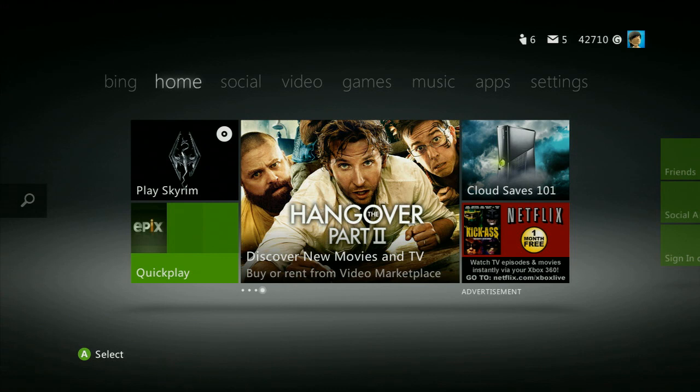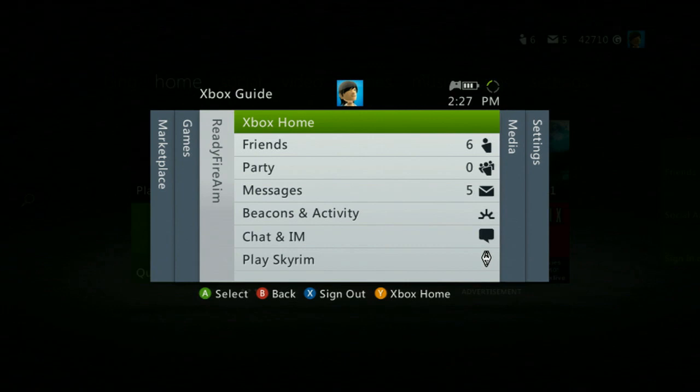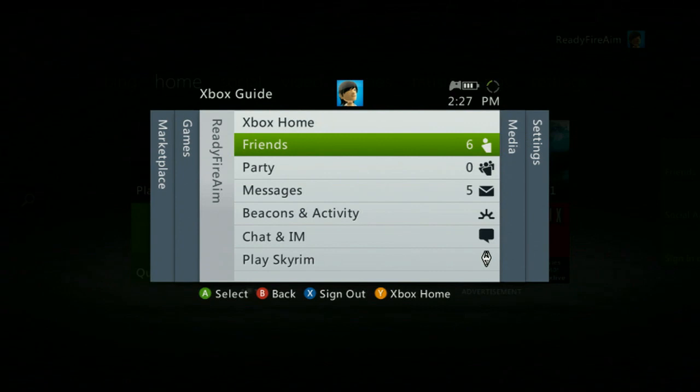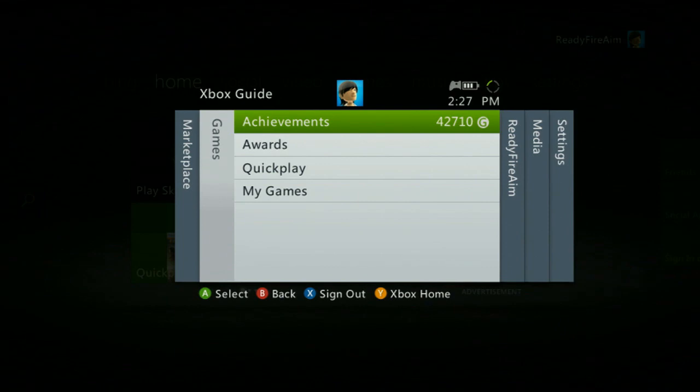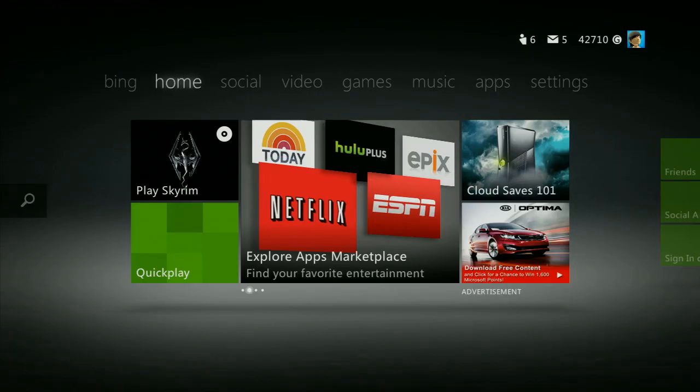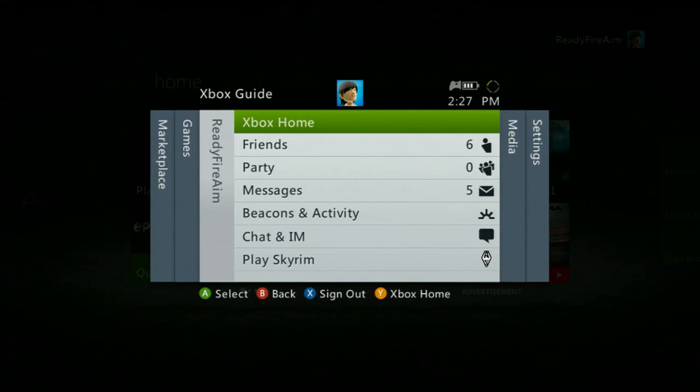I think it's important to note that when you hit the guide button, you still have this very basic menu, which is probably what 95% of people are going to be using to actually get to important stuff. If you want to quickly get to your friends list, it's all there still. Settings, media quick launch, achievements — all that kind of stuff is still right there from the guide. For people who don't want to deal with the new dashboard, this menu has been pretty much exactly the same for a while.